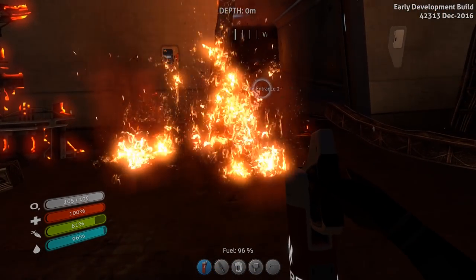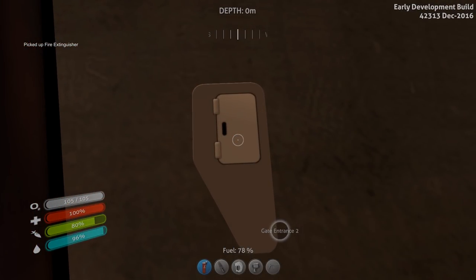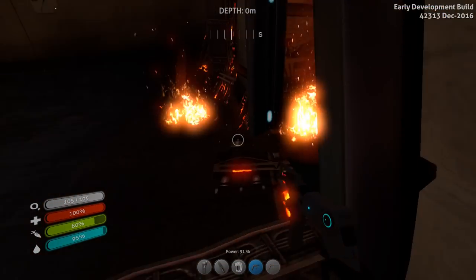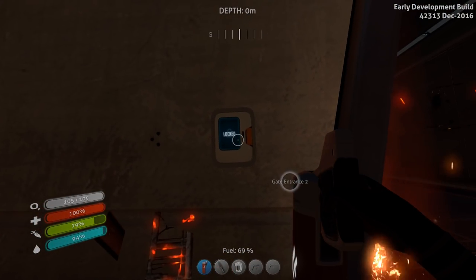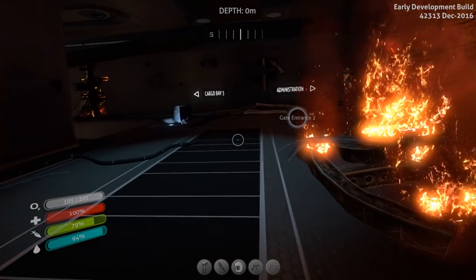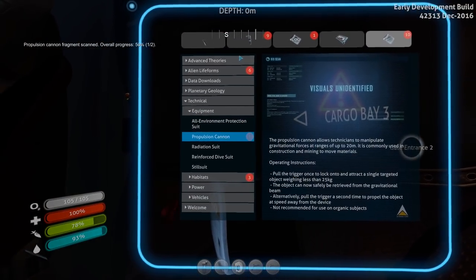Let's see what we have here. Repair tool. Let's see what that is. Can't touch it. Let's go in. Now, let's see how much changed inside. Because last time I was here, there was a... whoa! Oh baby! Love it! Yes! We got the propulsion cannon! That is awesome! Oh no, we only got one piece.